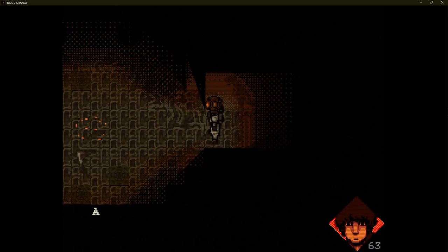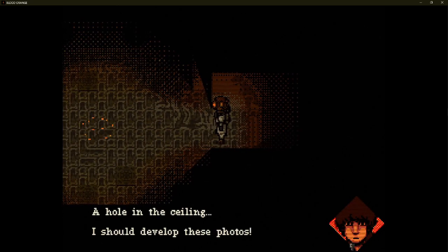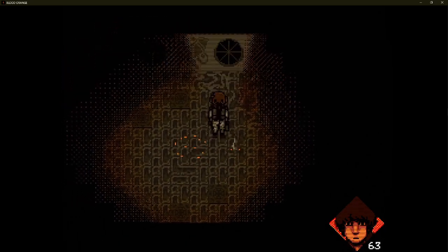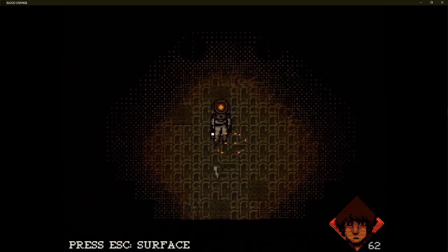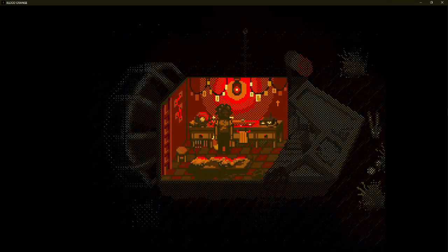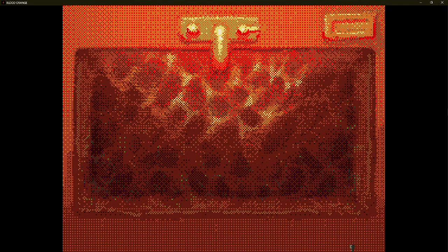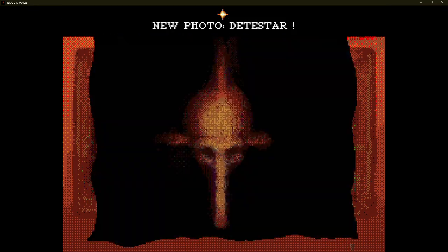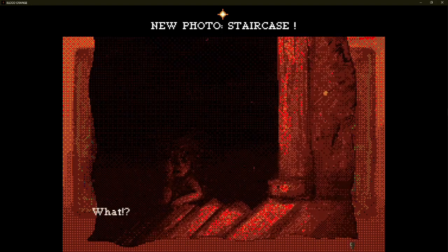Nora continues down the hallway, snapping a picture by accident, and ascends further into the temple. We are given our first puzzle, as well as our first surfacing point within the temple. The puzzle is pretty easy — step on the tiles in the same order as the little fish that swims around the room. When we surface, it gives Nora the opportunity to use her radio and develop her photos. We see the first few normal photos, and then the one accidental shot at the staircase eerily showing a woman sitting in the darkness.